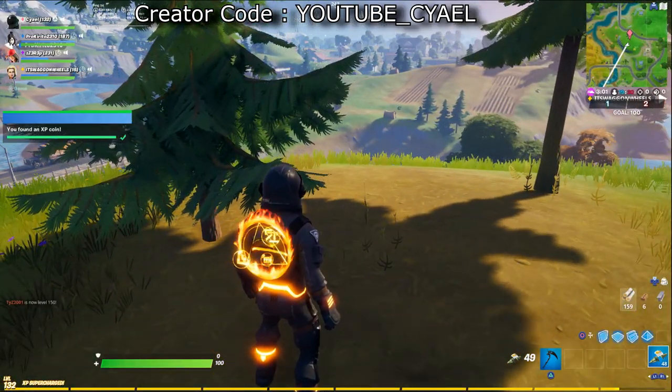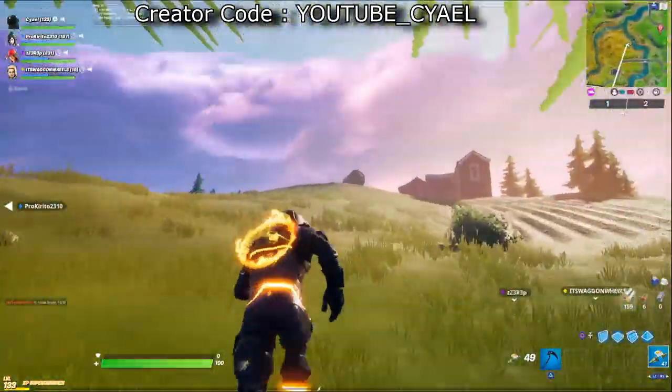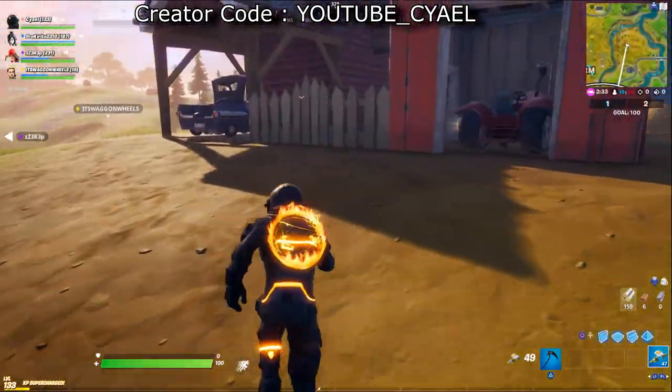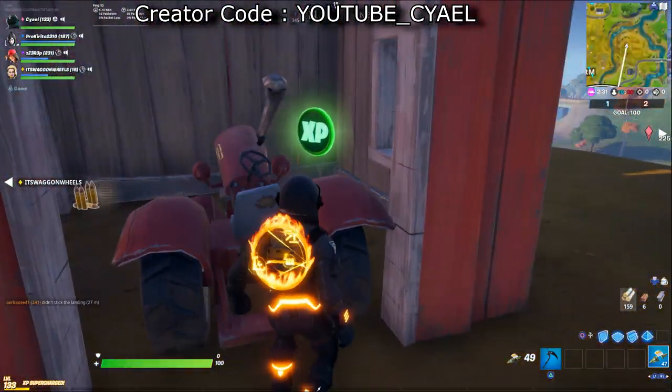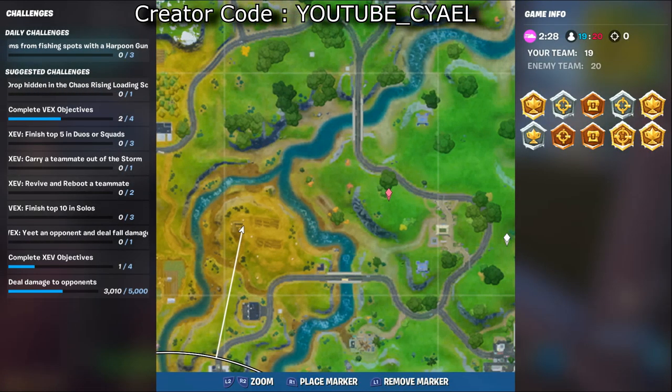You should be looking west, because if you continue to travel west after you pick up coin 22 and look towards a barn, you'll see a little room with a tractor in it. And that room has XP coin 23.